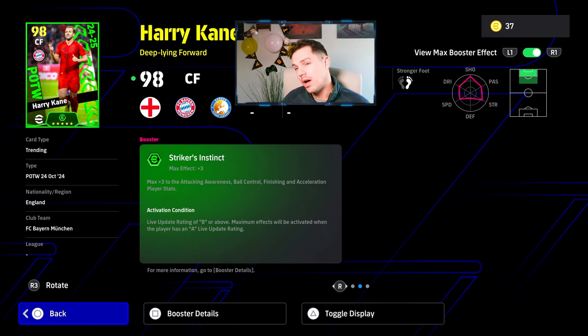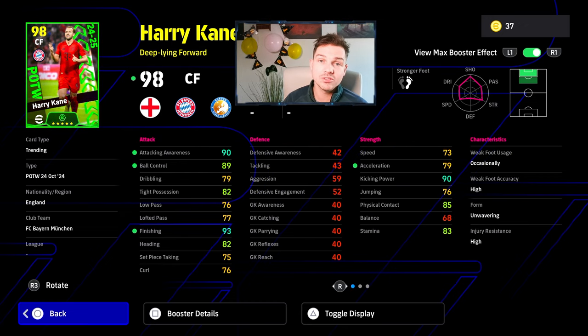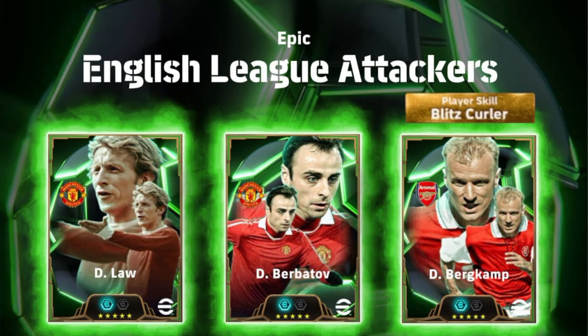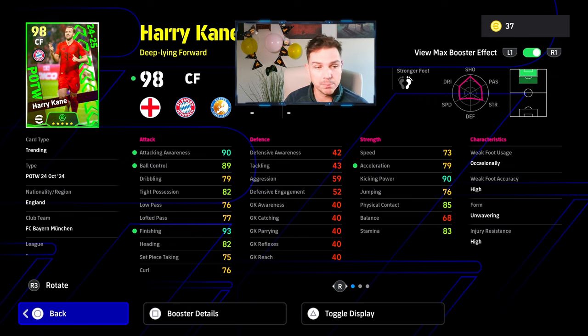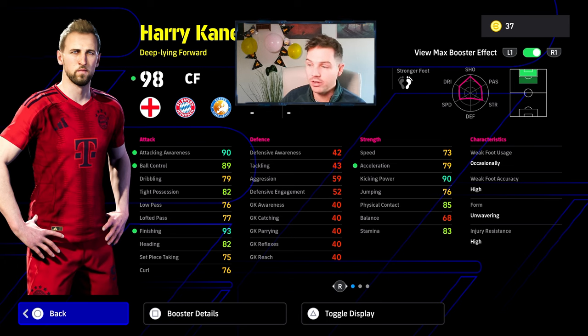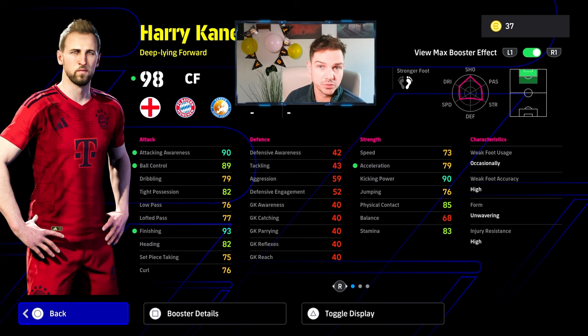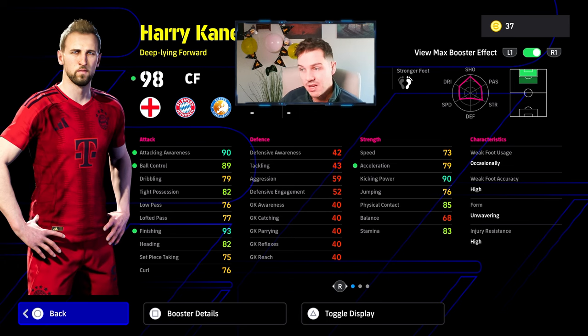Harry Kane gets Striker's Instinct with the booster — I'm not a big fan of Harry Kane in the game, he's too slow and clunky. It's going to be interesting to see the English league attackers — I'll do a video on Berbatov and Burkamp and their stats coming Monday. It'll be interesting to see whether these tall center forwards are ever given a little bit of dexterity or balance. The meta at the moment is always going to be small, fast, nimble, explosive players — even center backs like Cannavaro are explosive because they're small. Kane's finishing is very strong, attacking awareness, ball control, and kicking power are nice, but just a little bit slow despite his good acceleration.